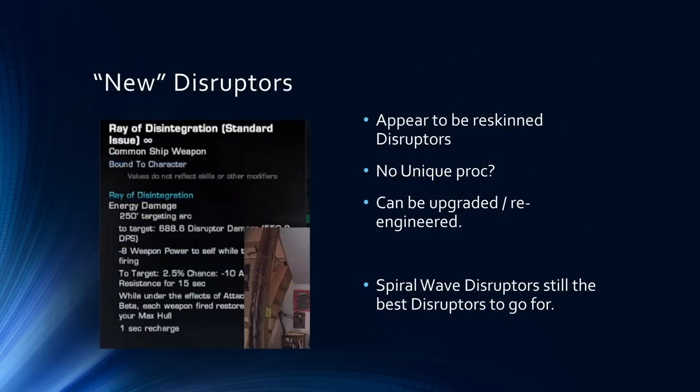There are also new disruptors on the ship called the Ray of Disintegration. These are apparently just reskinned disruptors with no unique proc — the beta-wave heal you see is from a slotted doff, not the weapon itself. They can be upgraded and reengineered if you're interested. If you're looking to set up disruptors, spiral wave disruptors are still going to be the best option because they natively have more modifiers than other disruptor types.